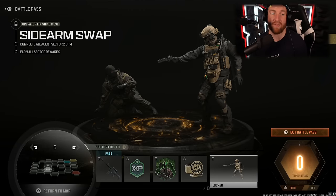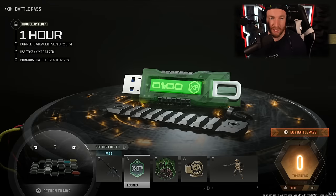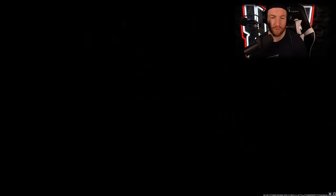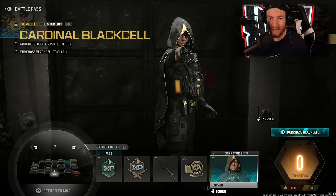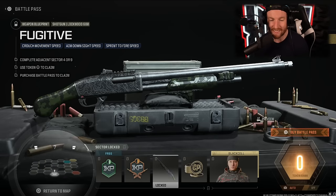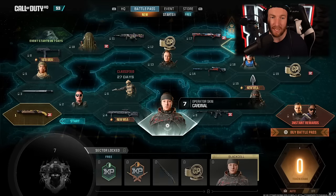In Sector 6 we have a Finishing Move called the Sidearm Swap, 100 COD points, a large decal, one hour of double XP, and the Magnetic Impulse blueprint for the SOA Subverter. Sector 7 brings a Nether Operator — Dock — with the Cardinal Operator Skin and its Black Cell version, 100 COD points, the Fugitive blueprint for the Lockwood 680, 30 minutes of double weapon XP, and 30 minutes of double XP.